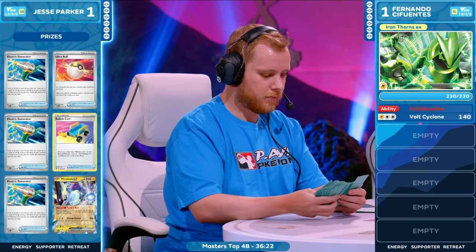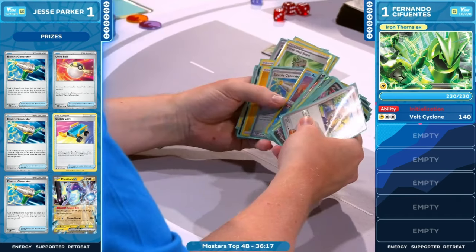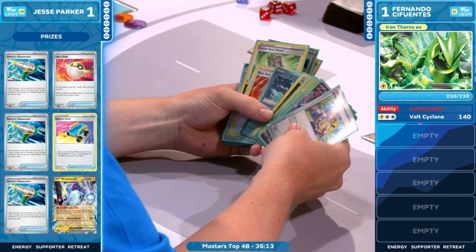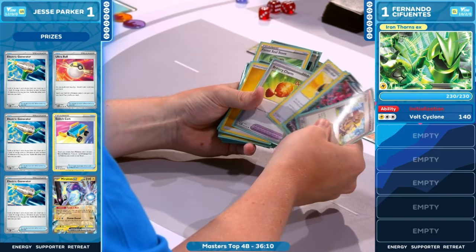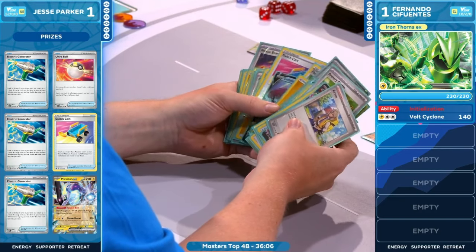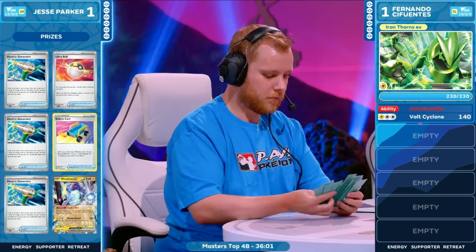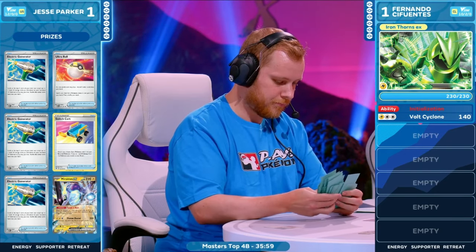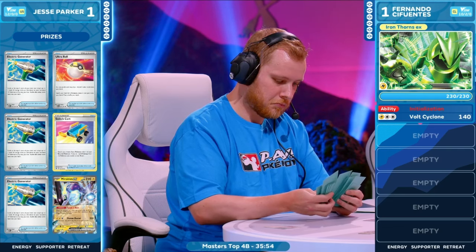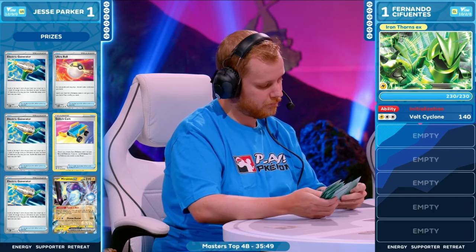What were the prize cards on the other side? Not nearly as bad — a Double Turbo Energy, a Crushing Hammer, certainly cards you can be a little upset about. Both coin flip cards on the bottom too, but it'll help out. I don't think this is nearly as disruptive as it is for Jesse. That is brutal to see. You see that only Electric Generator — I feel like Jesse's sorting through thinking, 'This cannot be happening right now. This is game three of the Masters Top Four and I'm staring down one Electric Generator in a matchup that is awful.'